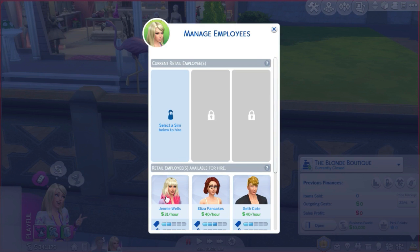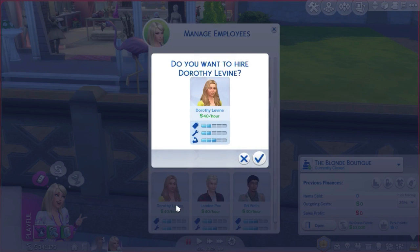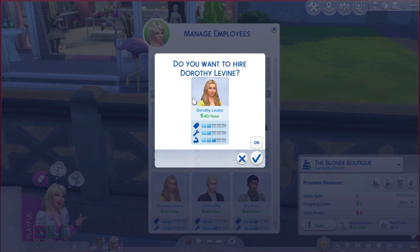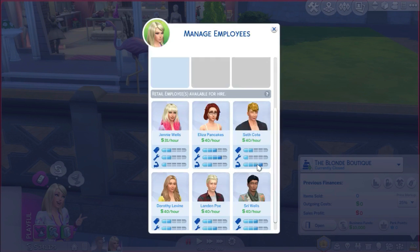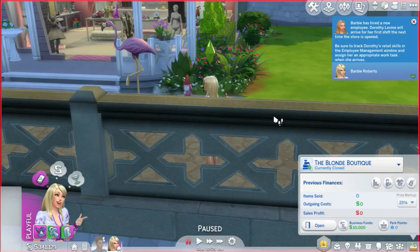You need to hire an employee, so let's find one. I think this person looks good — we're going to hire her. Barbie is hiring a new employee: Dorothy Lavelle, who will arrive for her first shift the next time the store is open. Be sure to track Dorothy's retail skills in the employee management window and assign her a work task when she arrives. Okay, hopefully we can do that at the time.